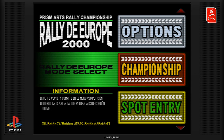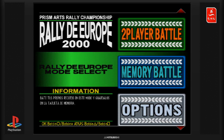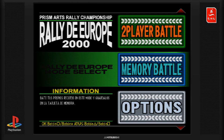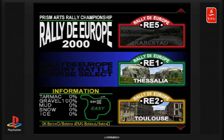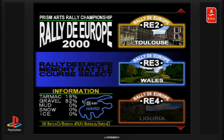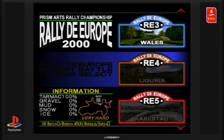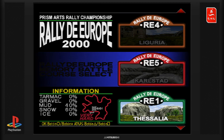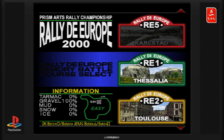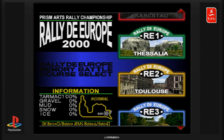On a le Spot Entry Mode Select, Mode Championnat, Depuis Rebattle, Memory Battle. La bataille de carte mémoire, c'est un mode historique avec le Rallye d'Europe. On va à Thessalia, Toulouse — on peut faire du Rallye à Toulouse, pourquoi pas. Le Rallye de WLS c'est le Pays de Galles. Licuria je ne sais pas où c'est. Karlstadt, je pense que c'est en Allemagne. Ce mode de jeu m'intrigue, donc on va commencer par Toulouse.